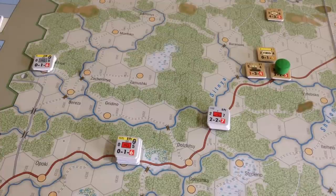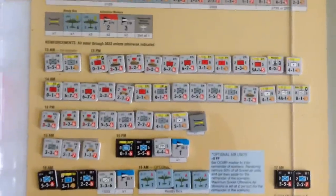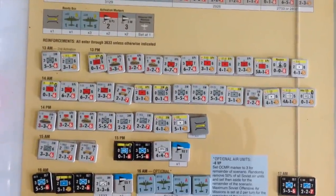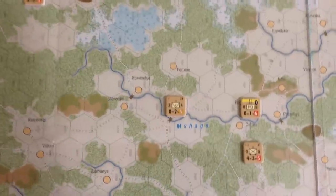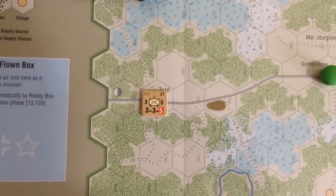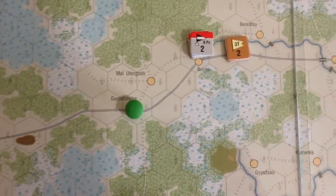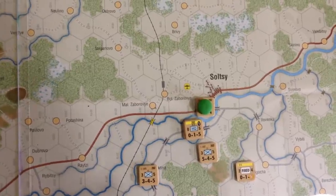In my last game I sort of followed the historical occurrence. I took elements of the 3rd Motorized up the northern road, tried to outflank the Soviets by coming through the center gap, and forced them back. But one stubborn unit up here held back and secured the supply line. I wasted a couple of turns and lost some steps trying to remove them before the 3rd Motorized could press over. By then the trap was beginning to spring around Soltsy, which the 8th Panzer had fairly easily taken — but it was becoming heavily defended.